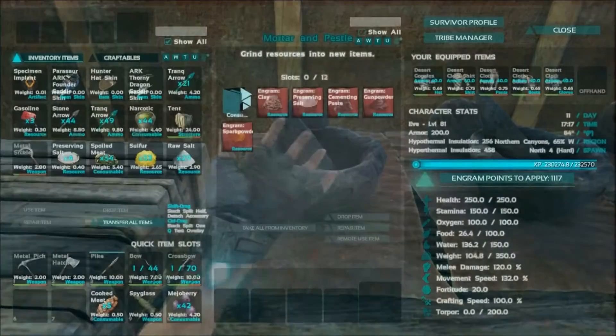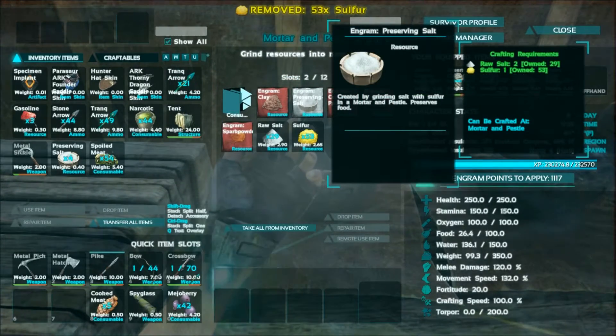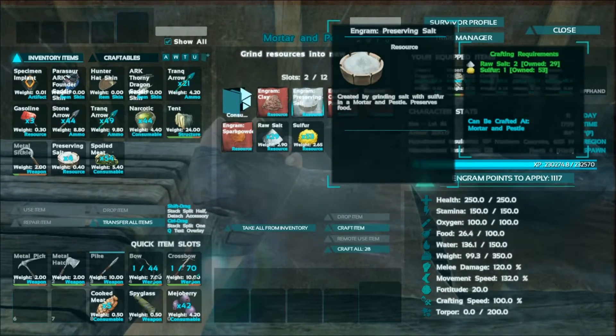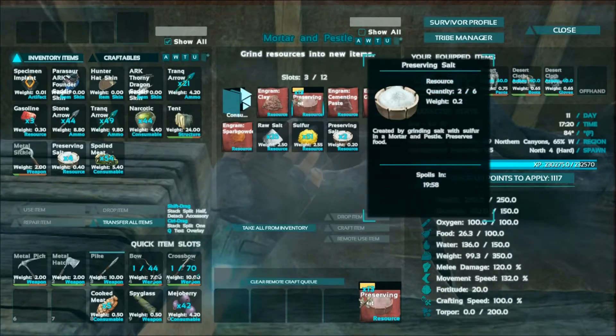For preserving salt, you need to make it in a mortar and pestle — you'll need salt and sulfur. The engram requires two raw salt and one sulfur to make. I'm going to go ahead and craft all 28, and we'll show you what happens here. It stacks up in groups of six.